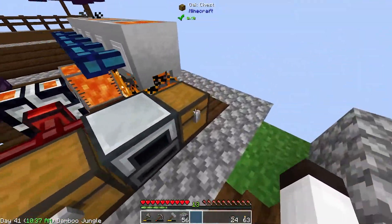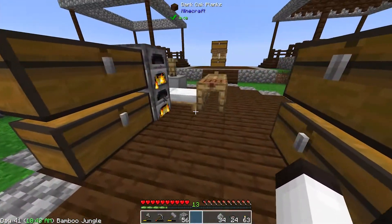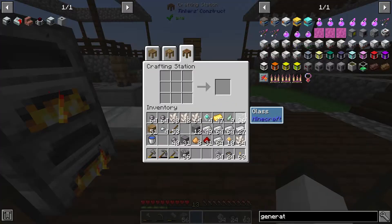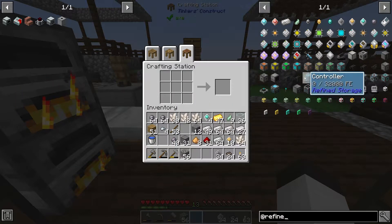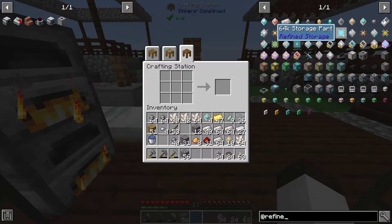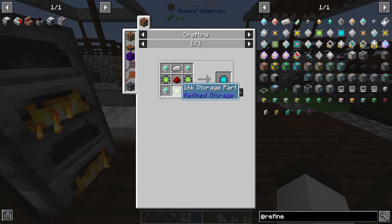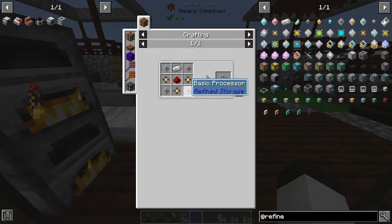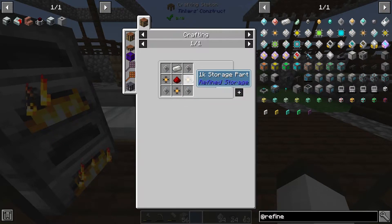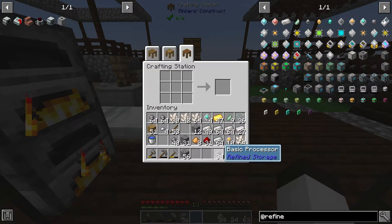Now we have to make the storage disks. I'm going to try to go right for the big 64k storage disk. If you think about it: a 64k takes three 16k parts, each 16k takes three 4k parts — so you need nine 4k parts — and each 4k takes three 1k parts, so that means you need 27 1k parts. Do we have enough processors? Probably not.